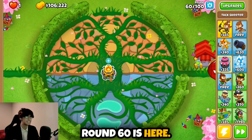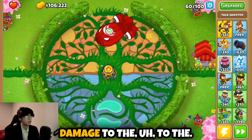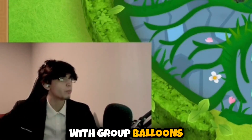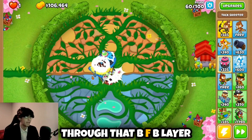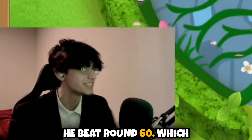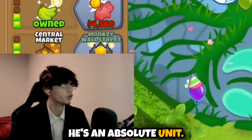Round 60 is here — is this 3-3-3-3-2 going to be able to take on the BFB? My main problem is whether it can do enough damage to the first layer, because I know it's good with grouped balloons. It's doing a bit of damage but not as much as I'd like — but it just got through that BFB layer and the MOAB layers too. He beat round 60! Now I want to save my money to go for a banana central. There we go — Bobby is a banana central, an absolute unit, making way more than 1,625 dollars per round.